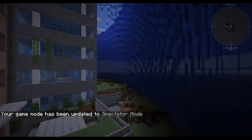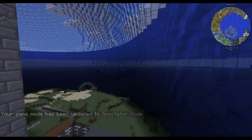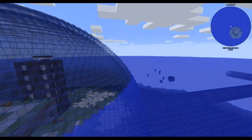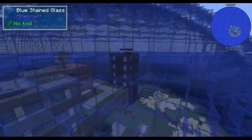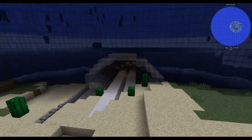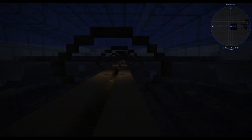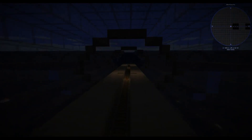In spectator mode you can see the buildings are at the same height, but if you go outside there is a huge ocean. The city spheres are almost submerged, so now these are pretty dark. It generates a bit slower than the Space type.